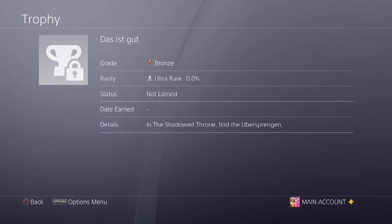The next trophy is 'Da ist Gut' — in the Shadow Throne, find the uber spray. We all know what this is: it's just find the Pack-a-Punch. Pretty self-explanatory. I'm hoping this time there is a double Pack-a-Punch — that would be nice to see — and hopefully a brand new camo, because we've had the same camo for two maps in a row now.